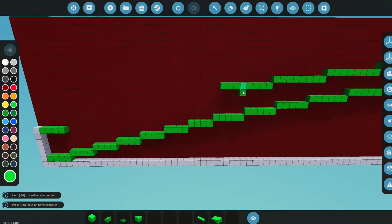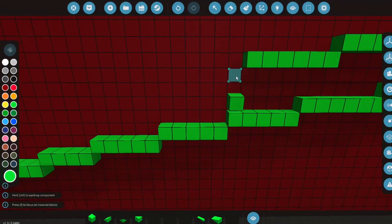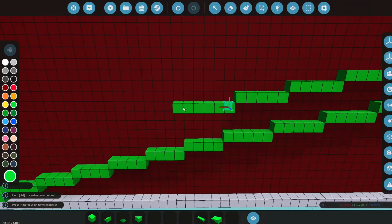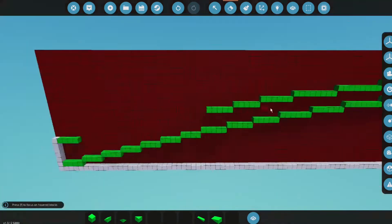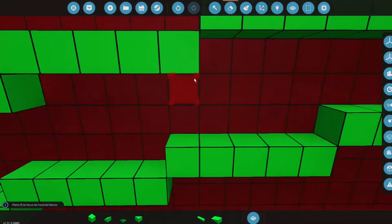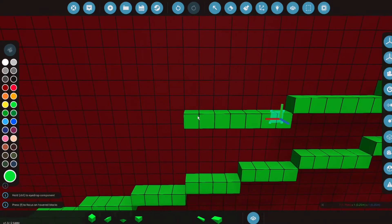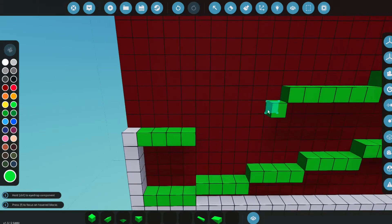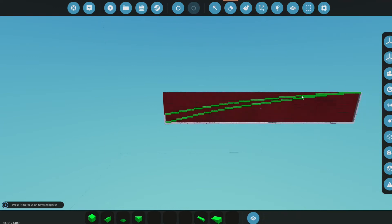Now we'll go back one or two and start with 6, then decrease to 5. We want to be slowly getting thicker and thicker — that's the plan. We'll increase some to 6 and 6, making the layers gradually thicker. The end of the wing ends about here, so that's the shape of our wing.